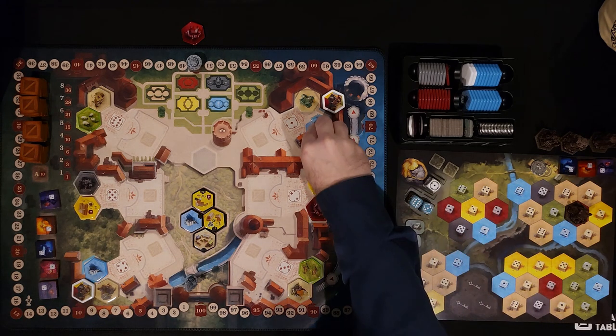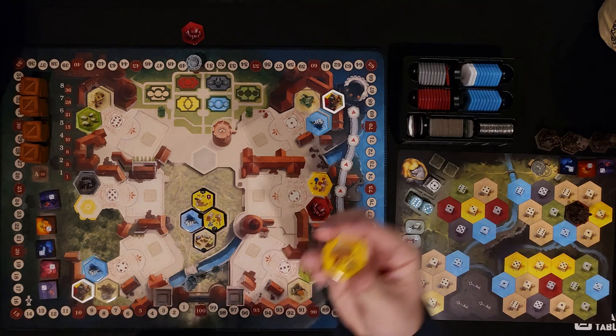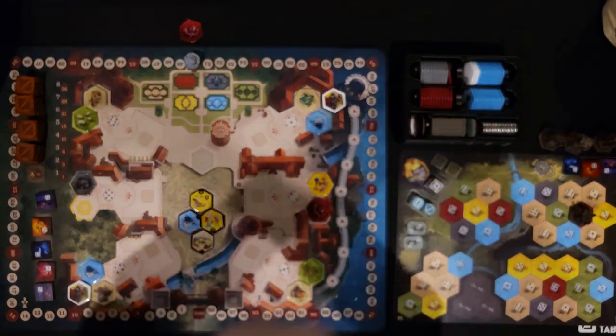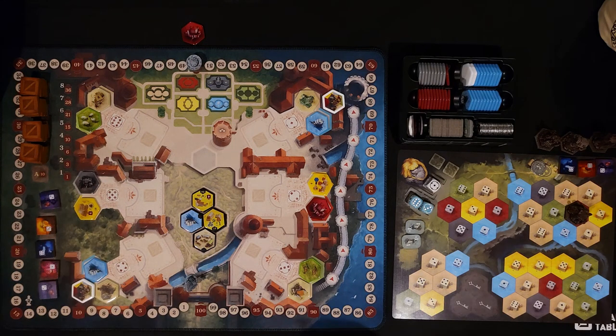Monastery tiles are going to score victory points immediately instead of at the end of the game if they have a victory point scoring tile. Here's an example: you score four victory points for each building in your duchy and you score that immediately. Early game you won't have much in there, and you're never going to score them again, so make sure you have something in there if you're going to place one.